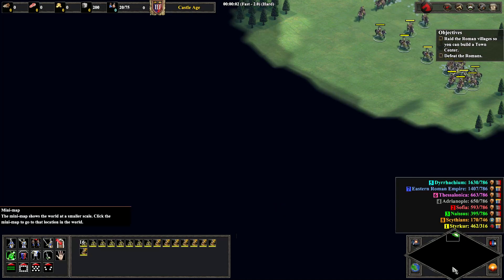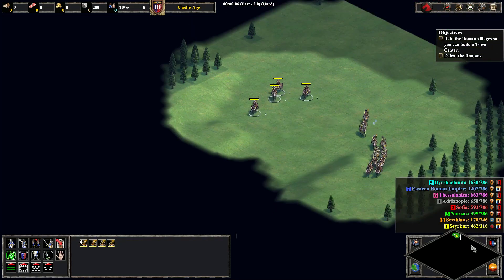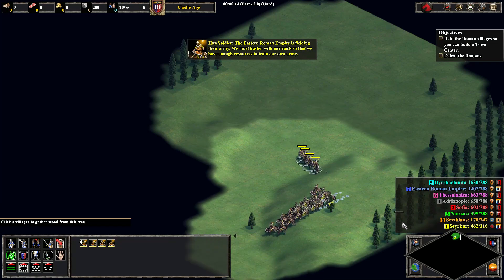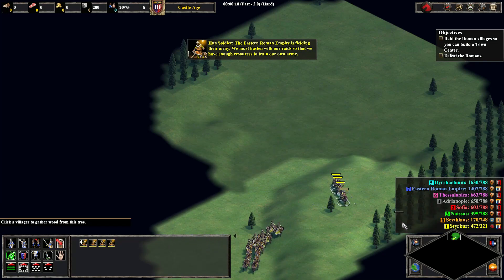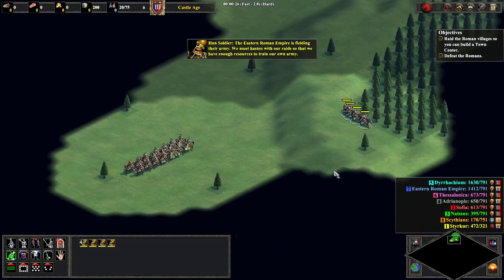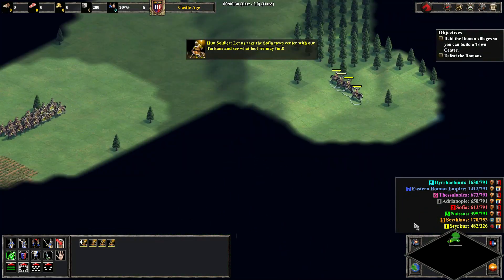Hey folks, what up? It's Durker here with another speedrun video for you guys. Today we're going to be working on the second Attila the Hun campaign. It's called the Great Ride, and the objective here is to defeat Blue, the Eastern Roman Empire, by destroying their town center.